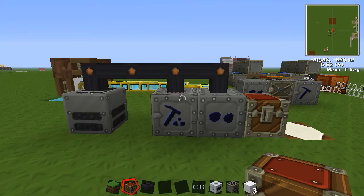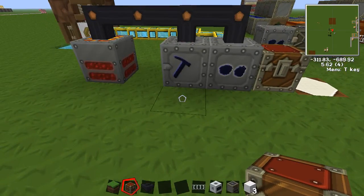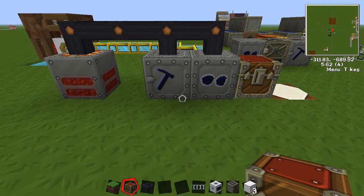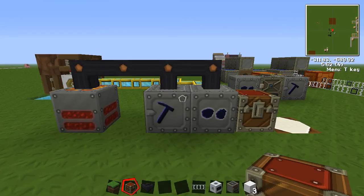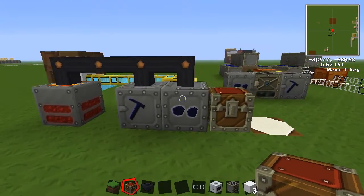If I'm not mistaken, top is 0, bottom is 1, left is 3, right is 4, front 5, and back 6 — or I messed that one up. 0 through 5. There are six sides of the block: 0, 1, 2, 3, 4, and 5.